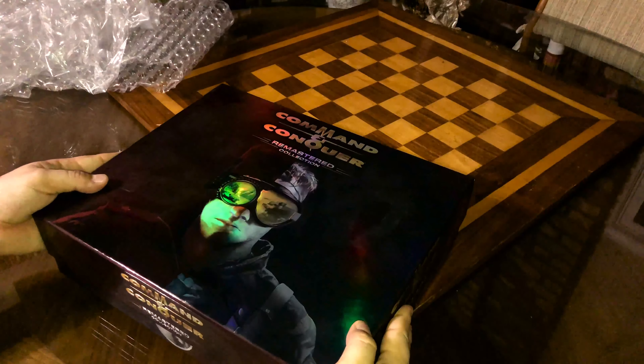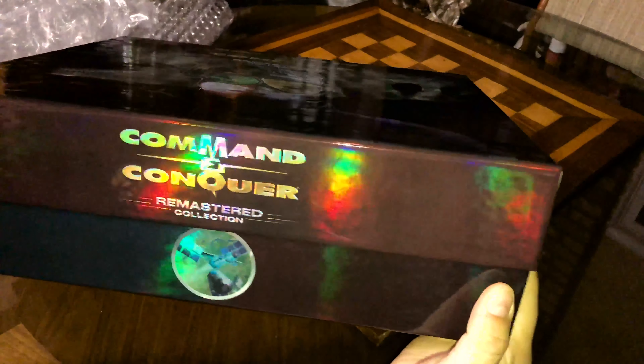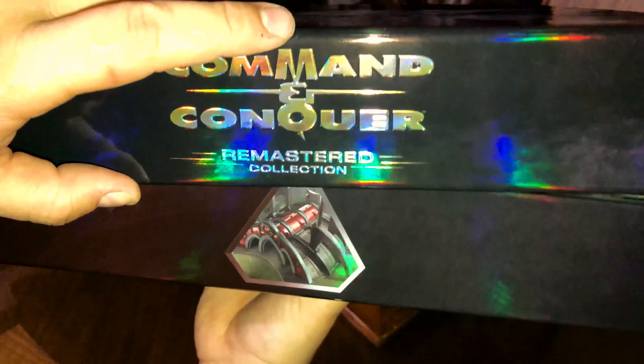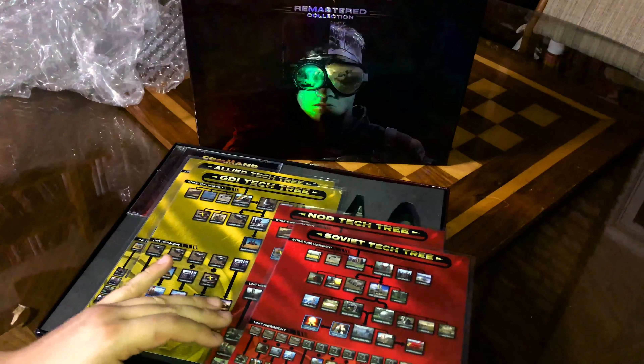Look how shiny it is! I got a little card — something slipped out with it — a trading card. This is number 036. It's the cover art for Command and Conquer Red Alert, this is the Remastered Collection — you can see that right at the bottom. I believe they gave this out because of the whole wait period, as a nice extra special bonus. And look at that — that is the front of the box right there.